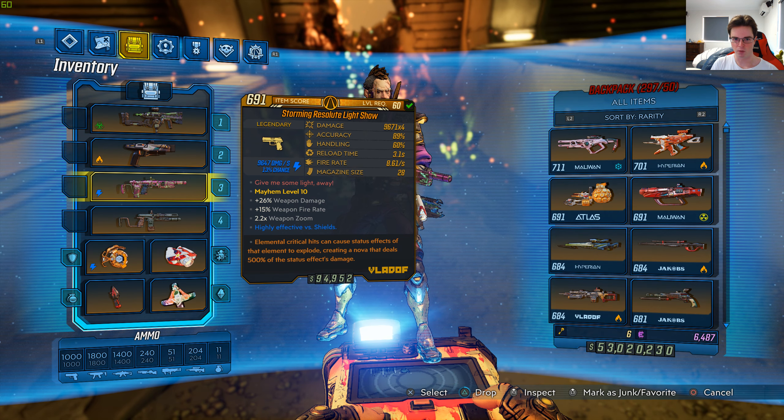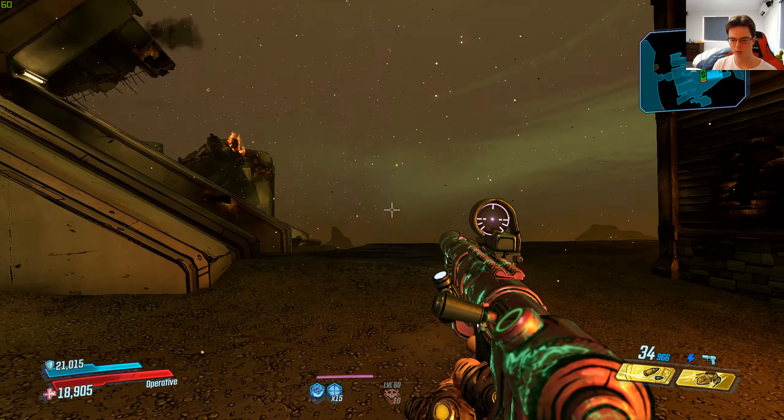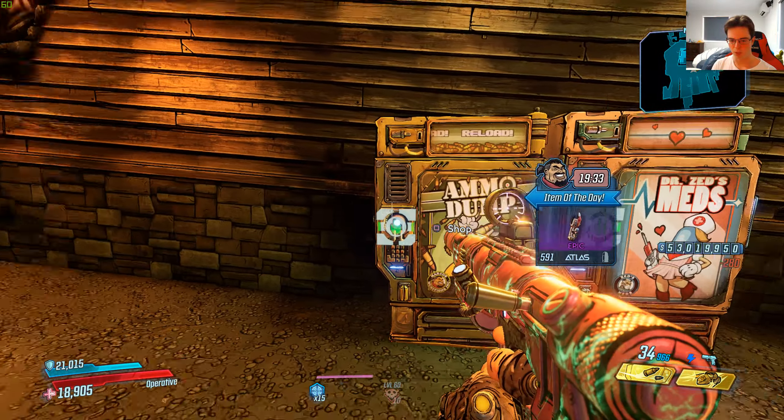I got this gun from a world drop in DLC 3, and the legendary effect is 4 projectiles per shot that form a rotating circular pattern. It's got a really nice legendary effect — I quite like it, and the skin on it is really good looking as well.